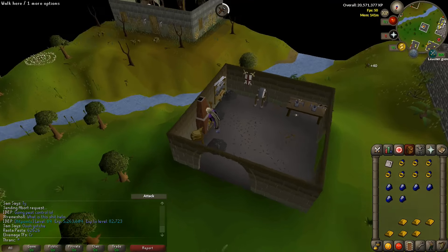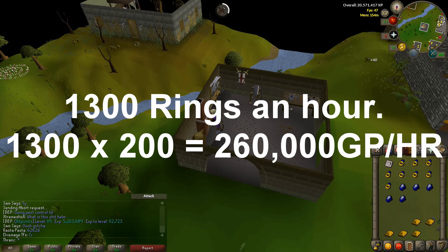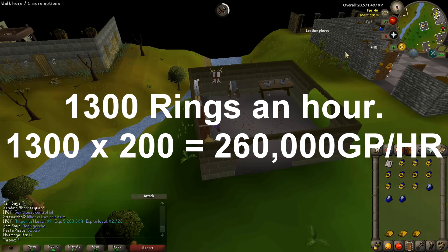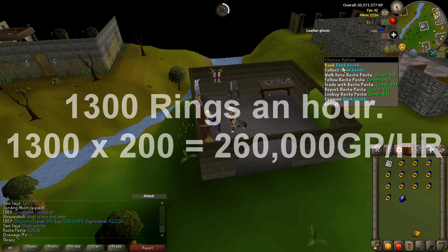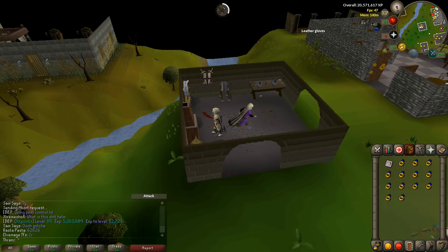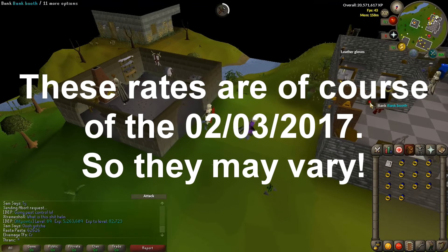It does not take that long to get that crafting level — that takes like two seconds. After that you're making 250,000 GP an hour. On free to play it's probably about 180,000 GP an hour, but that's super good and can get you a bond pretty fast if you just grind it out.